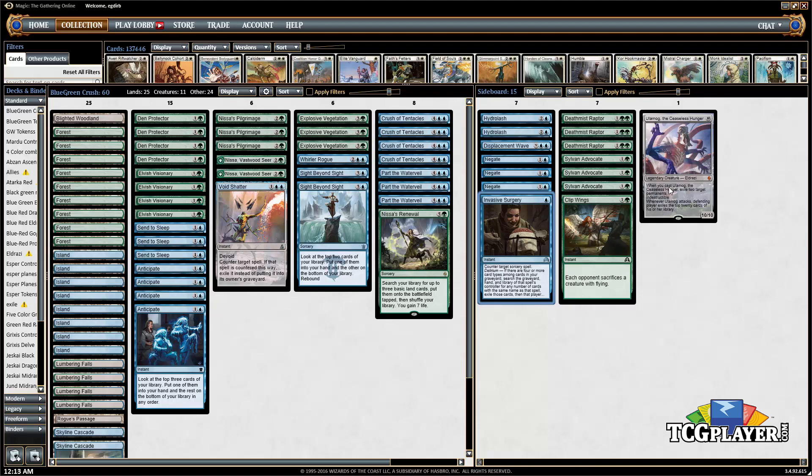The last sideboard card is Ulamog — another big threat capable of winning the game. It's not in the main deck because you don't need it there, but one copy in the sideboard makes sense given how powerful the card is. This is the Blue-Green Crush of Tentacles deck, and I'm excited to showcase it in some matches on Magic Online.